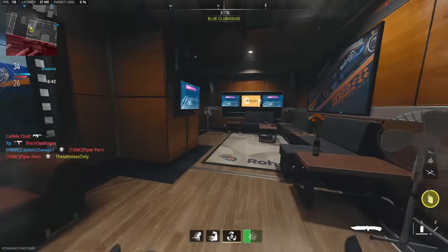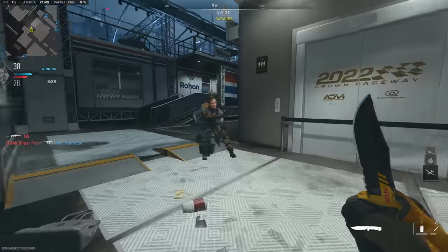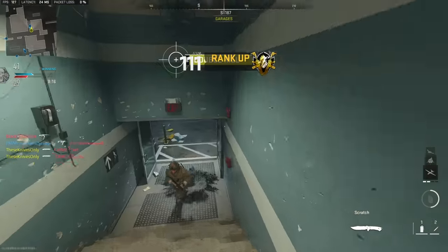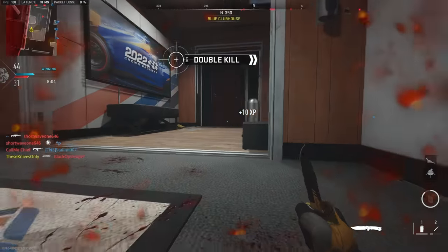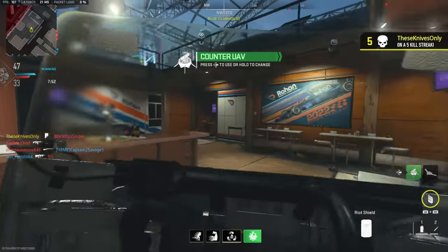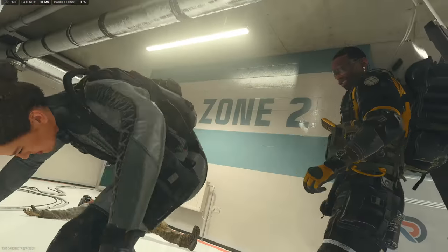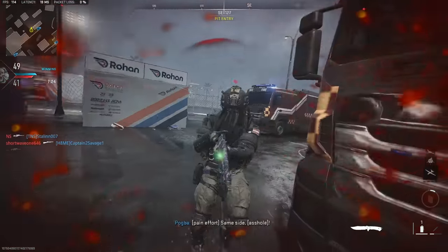I'm popping this UAV, gotta take advantage. Got him, and this guy has a riot shield — screw the knife, just riot shield him. We'll get some executions eventually, just having bad luck this game. Yes, we got one! That was really nice. We got another one — let's go! And we died right after but I'll take it. That knee animation is straight up brutal.